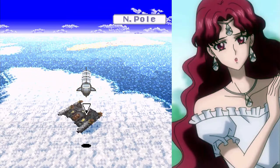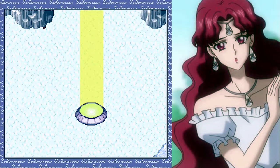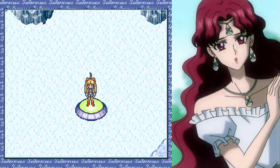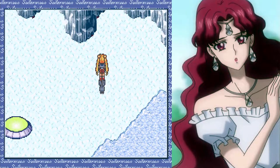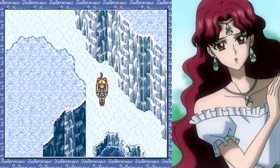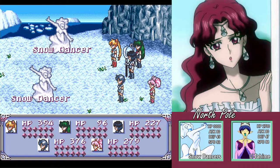There are certain events that need to happen in order to progress in Chapter 4. The North Pole has two locations we need to visit to start checking off those boxes. And here we are — battles! We have the Snow Dancers.